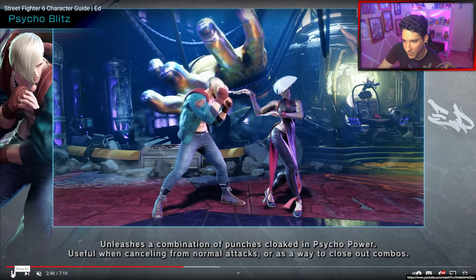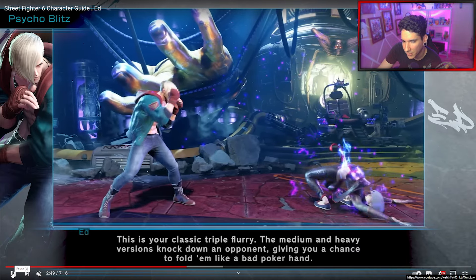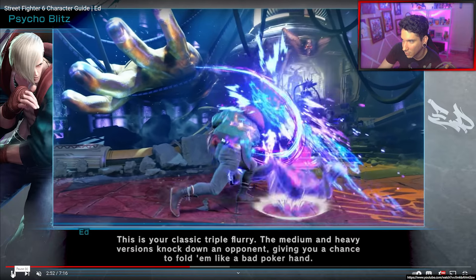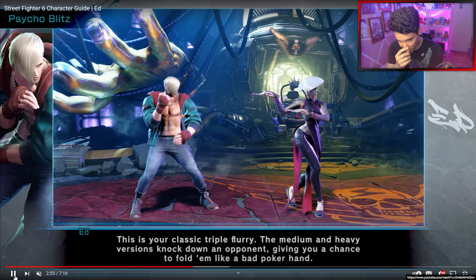That's Psycho Blitz — a series of punches that can be used as a juggle after Psycho Upper. It can be used from target combos too.